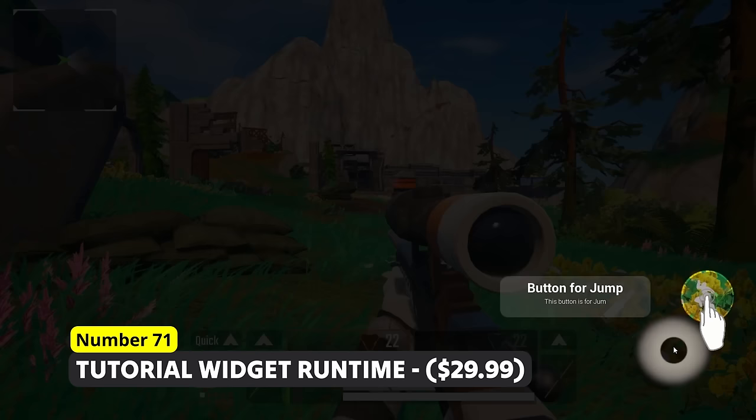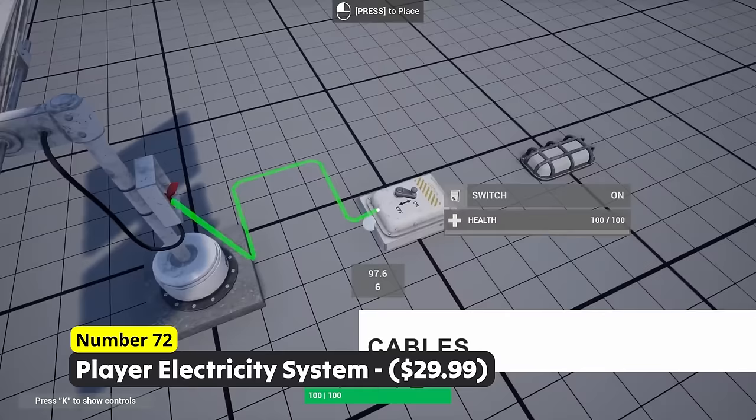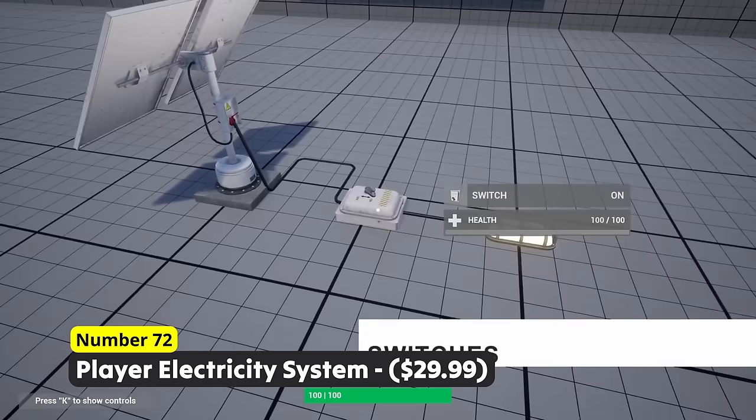I am hyped about this next blueprint pack. Number 72: Player Electricity System. Just imagine the system implemented in a survival game in which you start with nothing but get more and more technically advanced. Then you could start and build your electricity system with your friends and optimize everything to end up with a nice electric infrastructure.